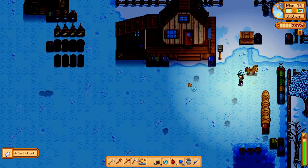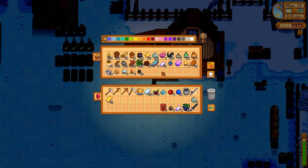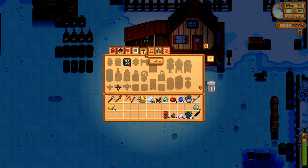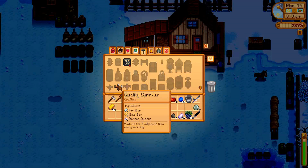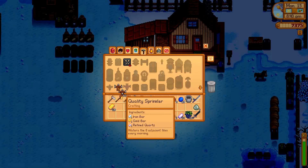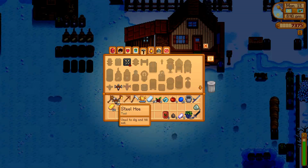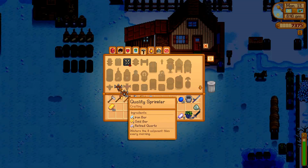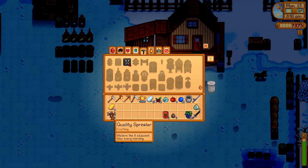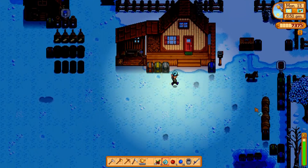We've almost got all our AOL CDs turned into refined quartz. Now I'm going to make a bunch of quality sprinklers. The quality sprinkler waters all the squares directly around it — that's the eight squares surrounding it. I don't want to use all our resources, but let's make as many as we can. We used all the refined quartz, so there we go — 33 quality sprinklers, and we're going to lay them all out and get them ready for spring.